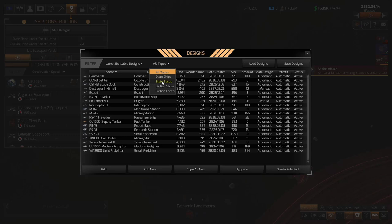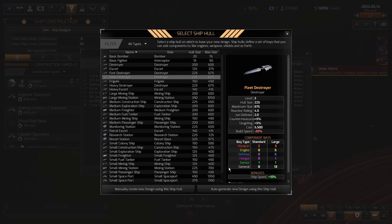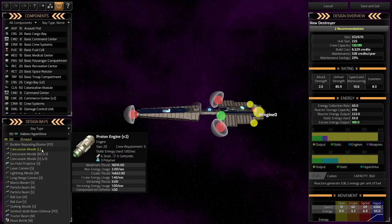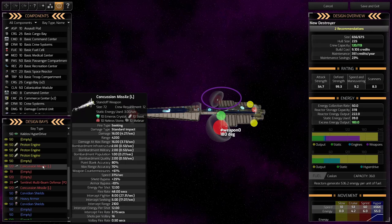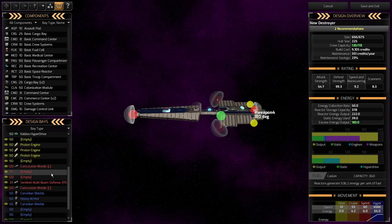So yeah, my destroyer — and by the way, I did cover this in my other video — make sure you always sort by state ships, it makes life a whole lot easier. I'm going to do a copy as new and add a new one. I think these are fleet destroyers that I've been using. I'm going to keep my sentinel beam, and I'll hold down the mouse here and select large concussion missiles — one there and one here.